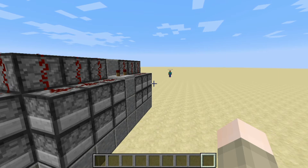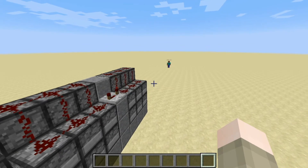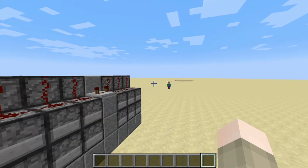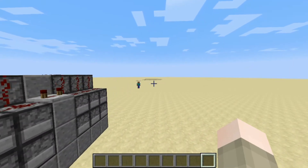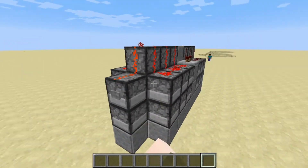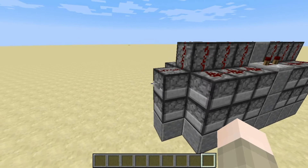One of the biggest flaws of normal TNT Cannons is that once you fire them, all your opponent has to do is move out of the way before they get hit. The main problem of the Cannon is that once you fire it once, it's always going to hit the same spot, for the most part. You'll never actually get the person, because no matter how hard you try, it's either just a matter of chance — you're just not going to hit them unless you're really, really lucky.